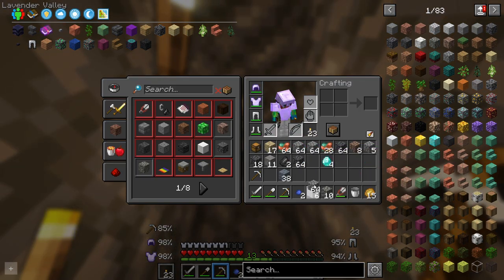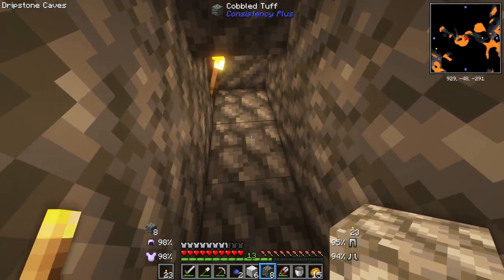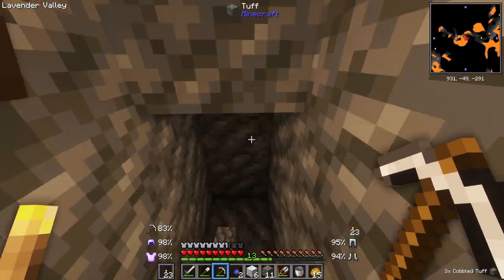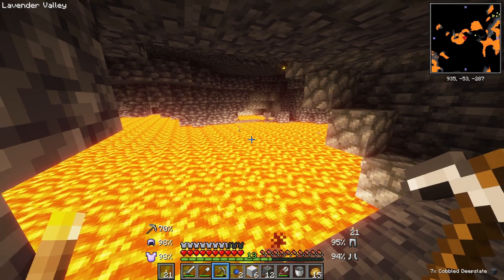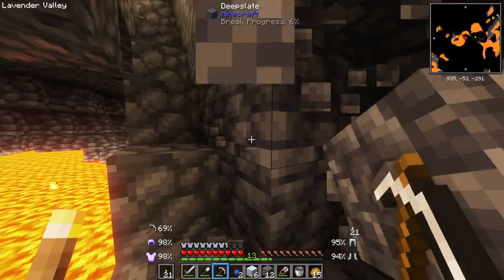Look at this! Oh my gosh — we have... now I'm excited. I'm glad I didn't build straight down. This lava pool down here sounds insane with the dynamic sounds mod pack. This is nuts — it's almost overwhelming. It's a crazy amount of sounds. Every bubble that pops, you can just hear it echo throughout the whole little cavern. Let me see if I can get a good look on this side.